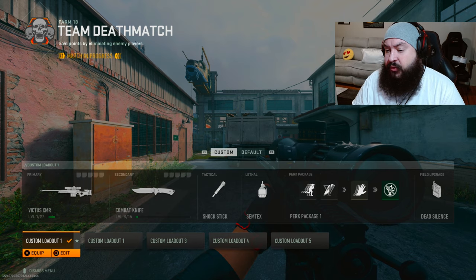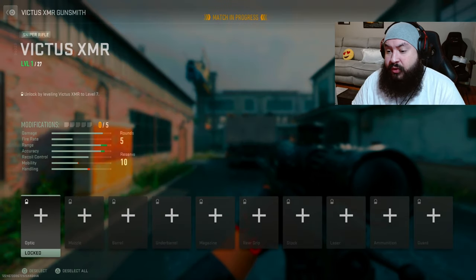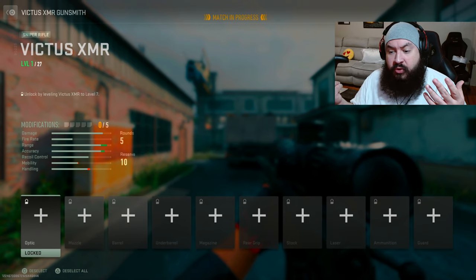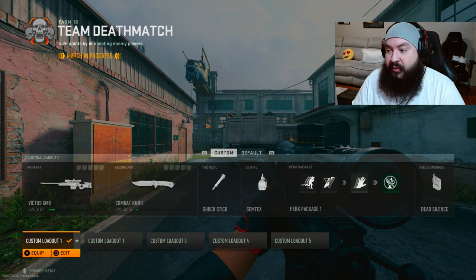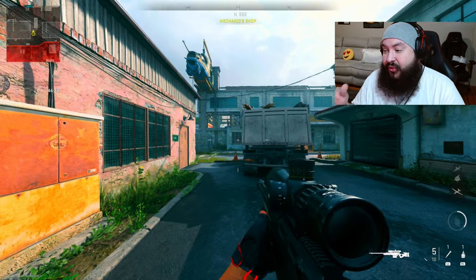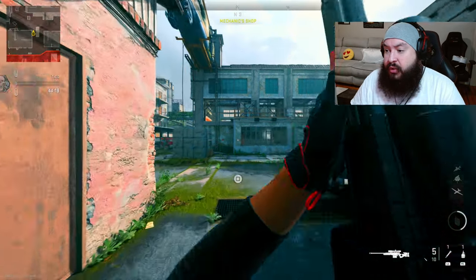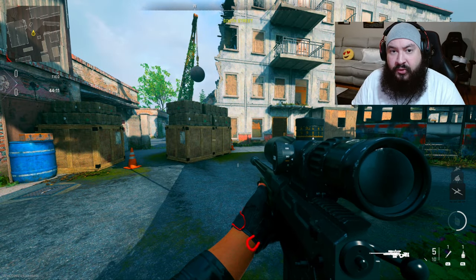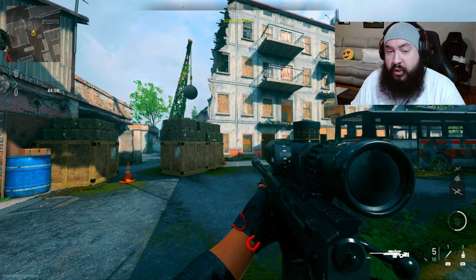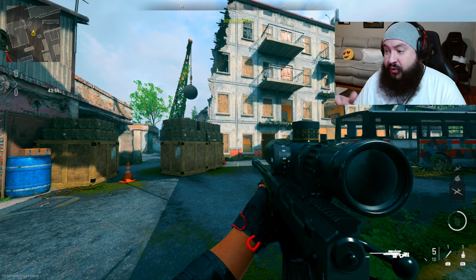Once you're done, close and save it. Now I'm going to hop into a private game to show you guys what it all looks like. I am using the Victus XMR — no attachments, but attachments don't really matter unless you change the optic to one that doesn't allow you to hold breath. The main point of this video is so you can have either the stock optic or another optic that allows you to use auto hold breath, now called auto focus. The first web profile — the first loadout — should already be set for you, which for me is release quickscope.